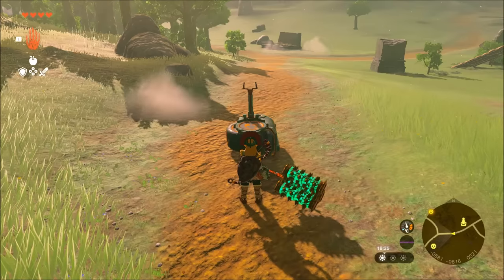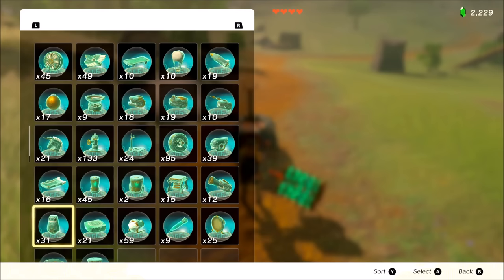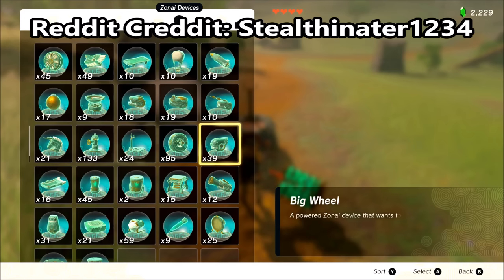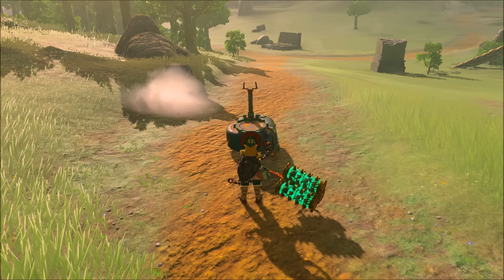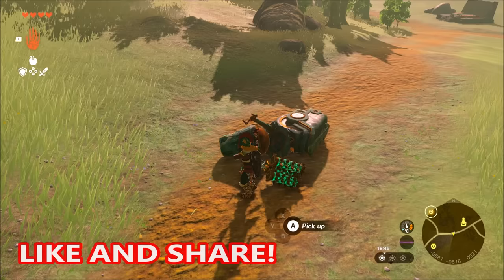Let's make some of the best vehicles in Legend of Zelda Tears of the Kingdom. The first one is going to be a stupidly simple motorcycle. All you need is a small wheel, a steering stick, and a stabilizer. This is almost kind of the dream because you want to make something that goes fast, doesn't take a lot of resources, and is pretty quick to build. This is it.